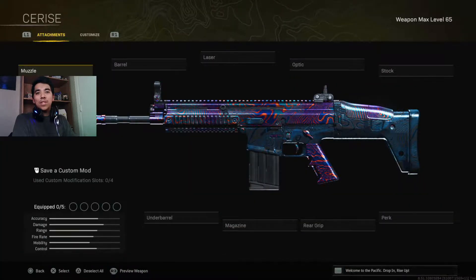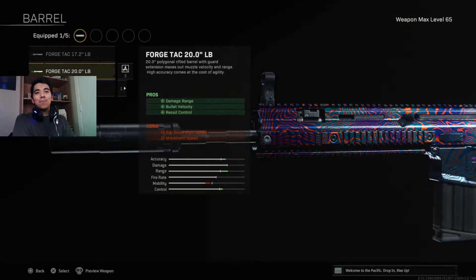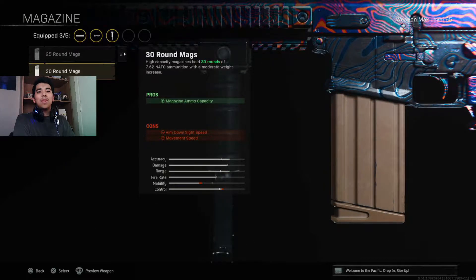Alright guys, here we go. For the first attachment, we're going to be putting on the Mono Suppressor to increase the sound suppression and damage range. The second attachment is going to be the biggest barrel we can find, which is going to be the Forged TAC 20-inch pound barrel. The third attachment is going to be the bipod grip for increased recoil control and aim stability. The fourth attachment is going to be the biggest magazine we can find, which is going to be the 30-round mags.